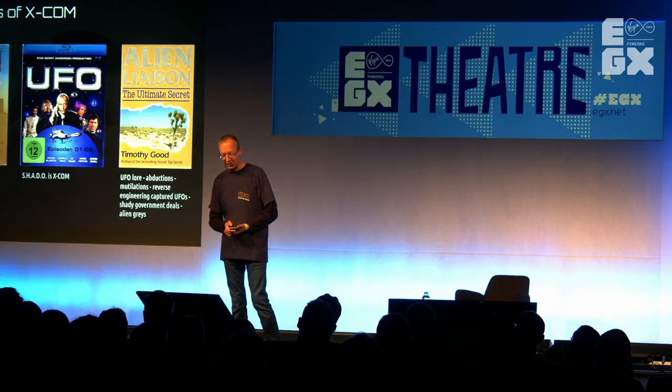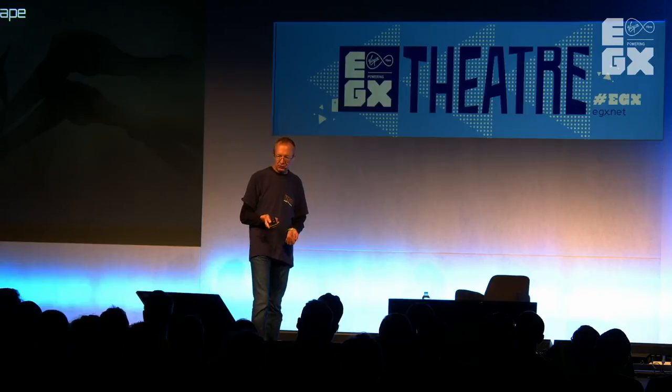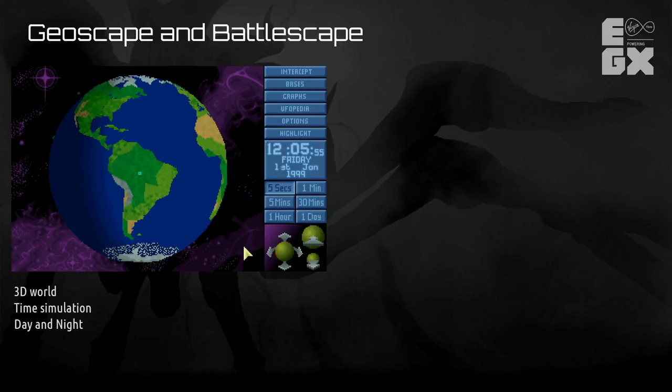The first major idea was something I called the Geoscape — a view of the Earth, rotatable and zoomable. It had different countries that were funding XCOM, and you could see and intercept UFOs. It was basically the strategic map. Interestingly, it ran in real-time with a day-night cycle, brilliantly programmed by my brother Nick. That had never been done in any game before, and the simulation of day and night became a major factor in the game itself.